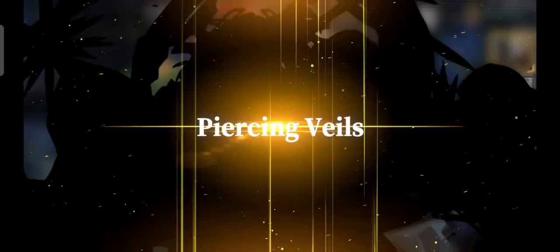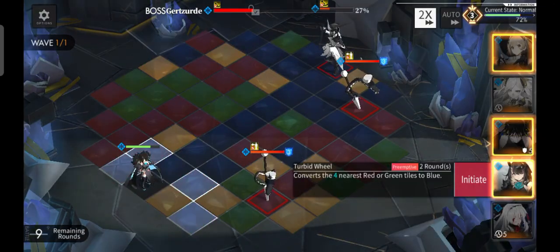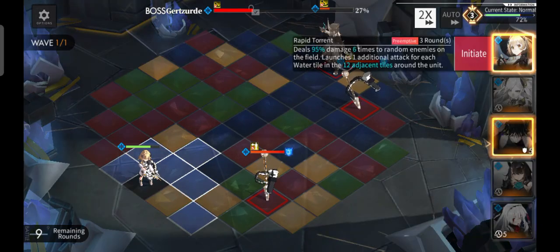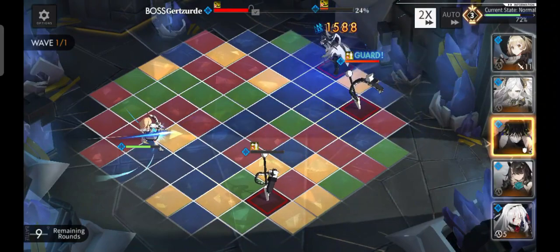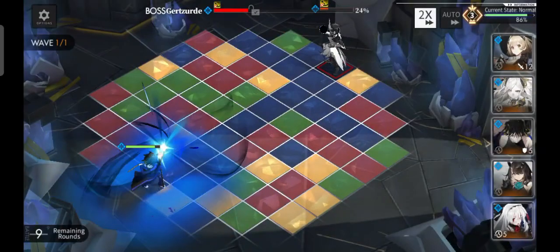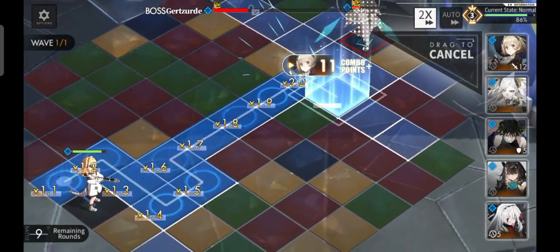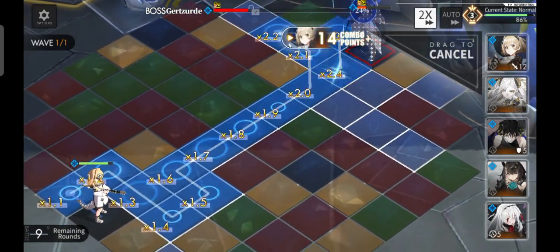This will not take a lot of time — the boss is pretty much dead by now because I'll be bursting him down in this round. Just look at Vice: Vice just wipes those two mobs with a max heat barrier. And the boss will be dead by now because of the burst I will be doing to him.